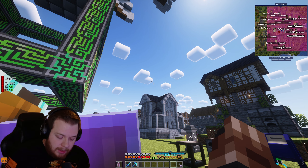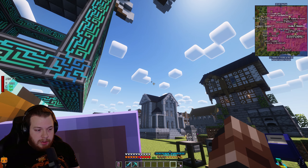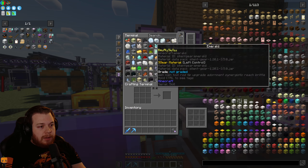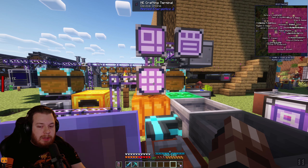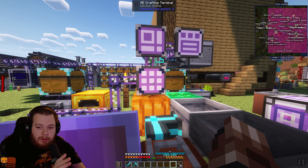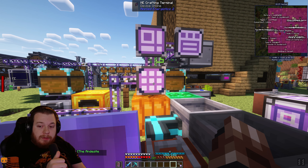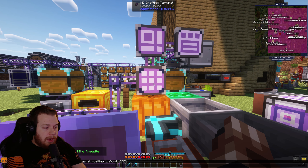I told them I would build it for them, so we're going to give that a try. I spent the past few hours preparing resources. Currently what they were using was vacuum hoppers from Ender IO, which dragged items all the way to the hopper, and then they were using crafters on fast mode to craft all the essence.